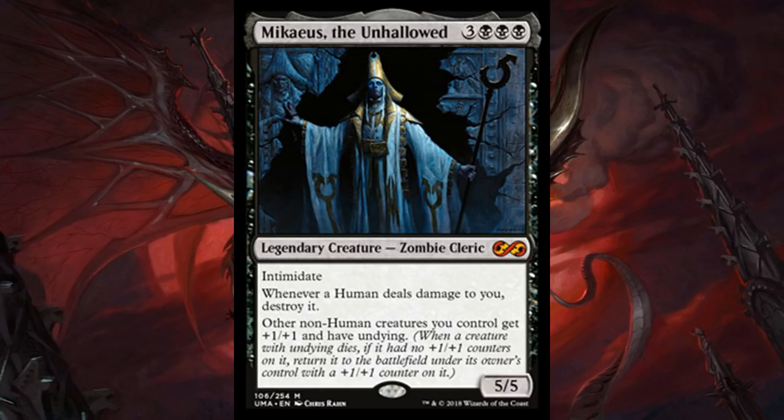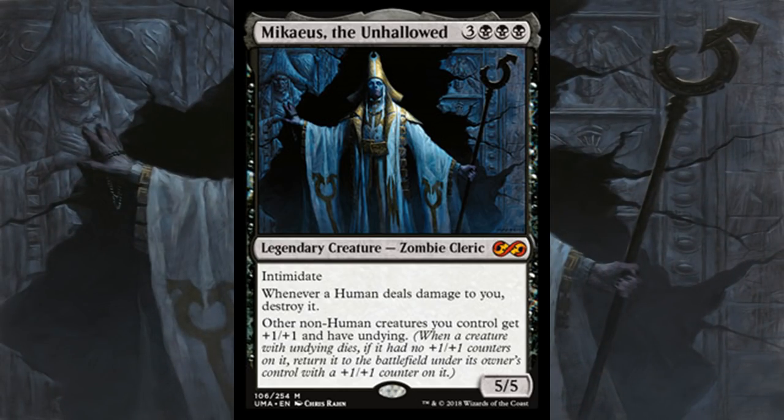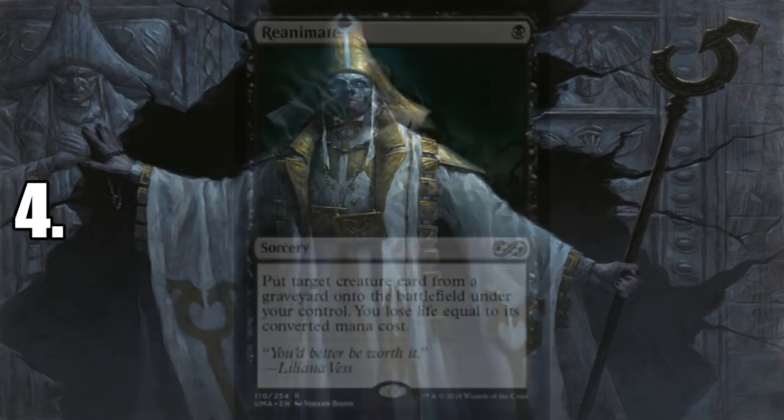Number 5 is Mikaeus, the Unhallowed — another necessary reprint. Not just because the card is expensive, but because it hasn't been reprinted before, all the way from Dark Ascension. This is a really powerful Commander card. If you want a zombie deck or just good aristocrat abilities, go for it. This guy is made for combos — if you love Persist, you can get infinite death triggers, infinite ETBs, and win with something like Purphoros, God of the Forge or Blood Artist. There's also the Triskelion combo. Even without oppressive combos, having a creature that gives your other creatures Undying is insane.